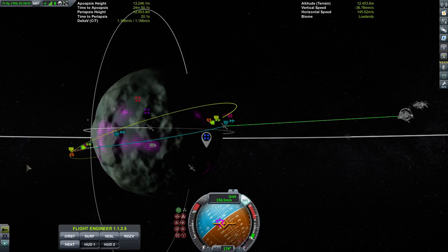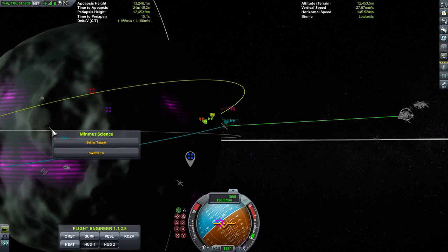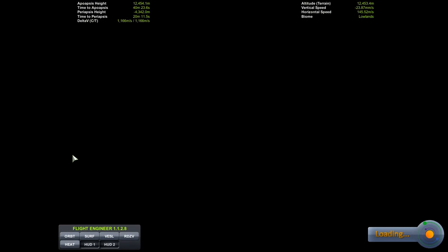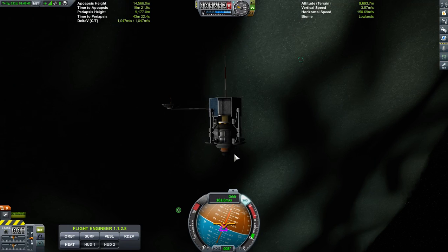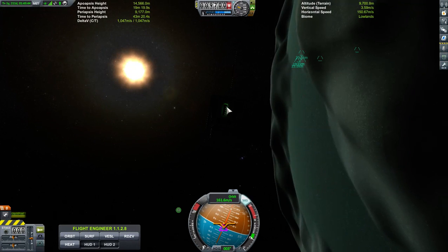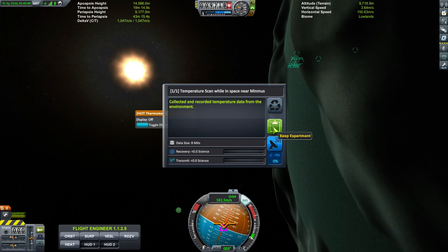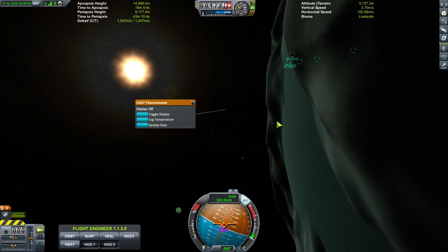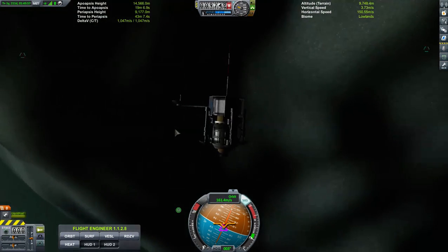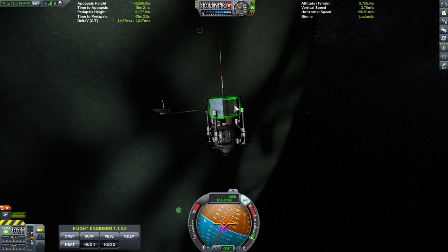Don't remember what it was there for — like I said, it's been a while. Anytime Mission Control says 'I need you to do a science from space around Minmus', I just come here and grab the thermometer. It already says zero, but when Mission Control asks you for data around Minmus, it doesn't care what it gets — as long as it gets some kind of data.